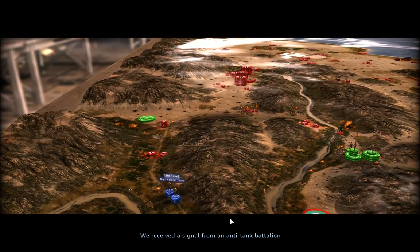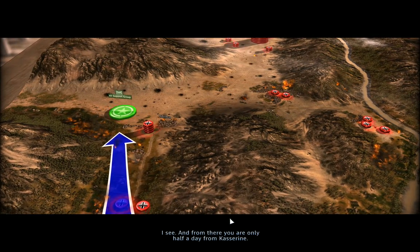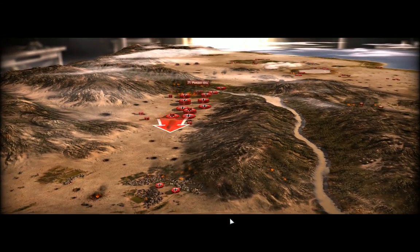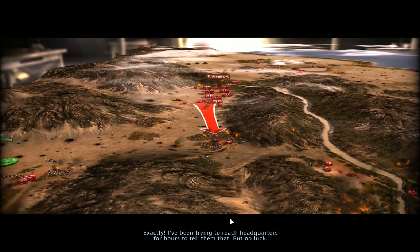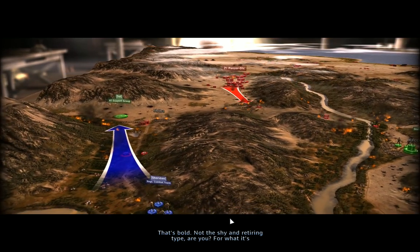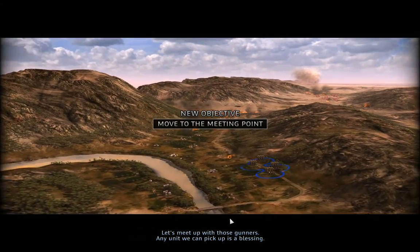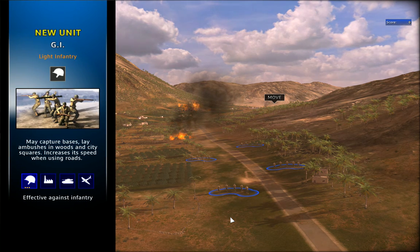We received a signal from an anti-tank battalion isolated just north of Speeba, more or less here. From there you're only half a day from Kasserine. With a little luck you can get there before the Germans do. I've been trying to reach headquarters for hours to tell them that. That's bold — not the shy and retiring type, are you? I represent headquarters here, and I say we do it. Let's meet up with those gunners — any unit we can pick up is a blessing. But that will be something for the next episode.